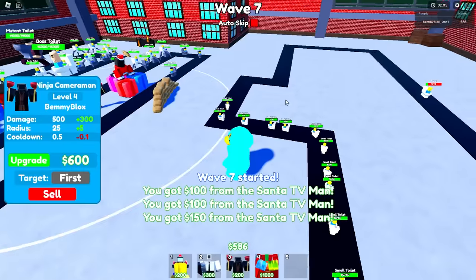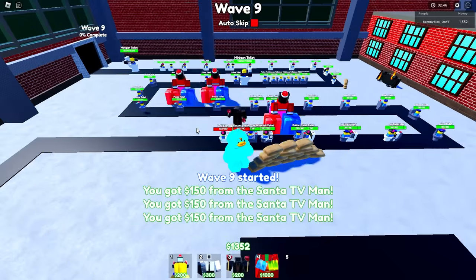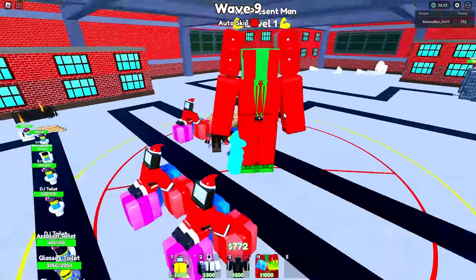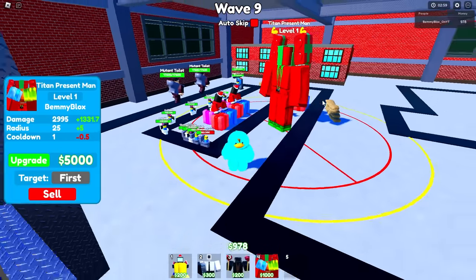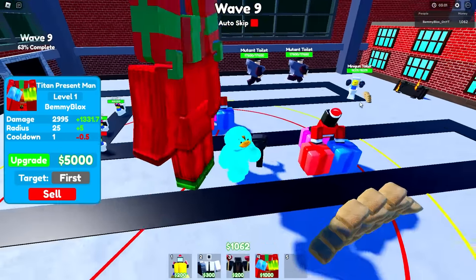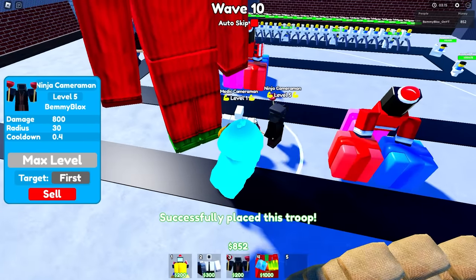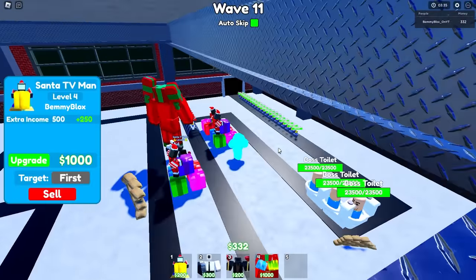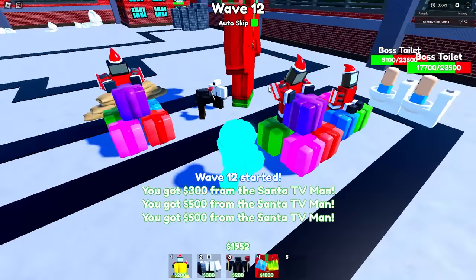Alright, same test — new godly. First godly can be put down on wave nine just like last time. This guy will never do more damage than the old godly, but he has that golden present up his sleeve which can do a million damage — I've heard it's about a one percent chance. Same setup: maxed-out ninja, medic, and santa. He can slow down stuff like the buzzsaw — anything but the fast units. That's where he's really useful.